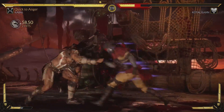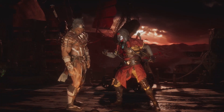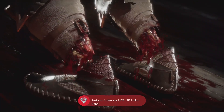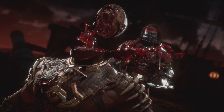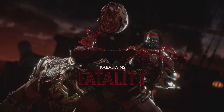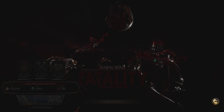I was using Cassie Cage but she kept ending in brutalities, which is not ideal. I switched to Kabal because I wanted the achievement for doing both fatalities. Another benefit of using AI — even if you haven't unlocked the fatality yourself, the AI will do both fatalities, so you can get those achievements that way. So basically we're just going to blow through all this.